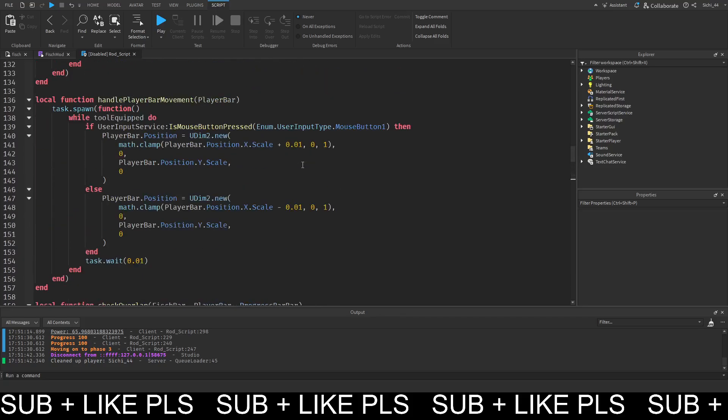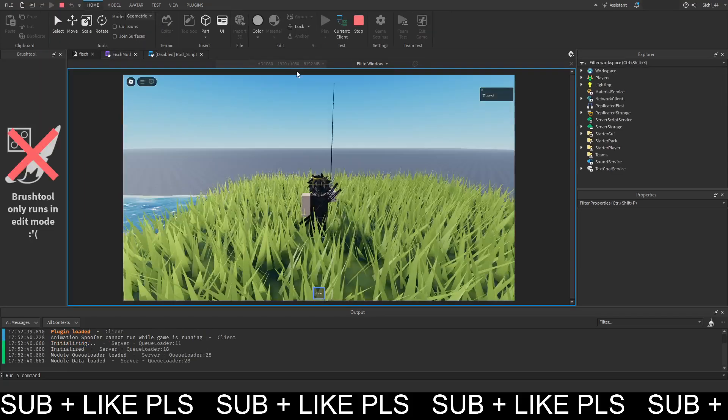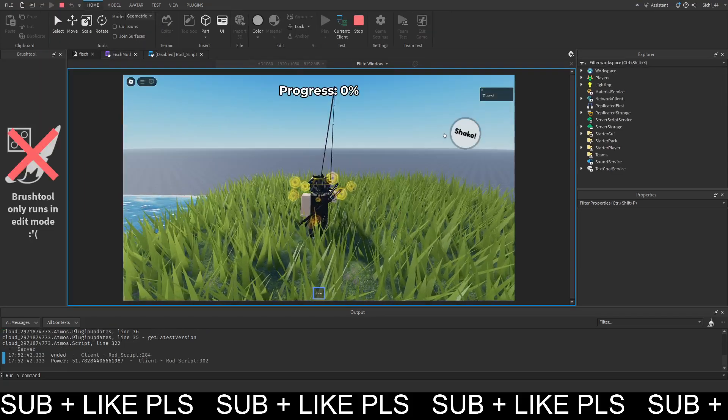We also want to make the player bar move a bit slower. Let's get this to 0.5 here so it's 5 times slower, which makes this a lot easier.